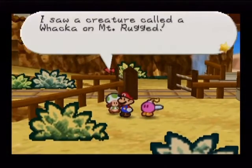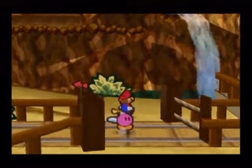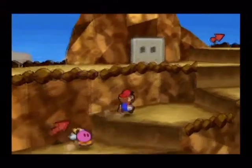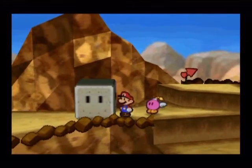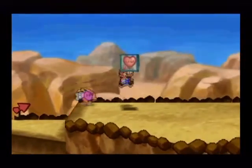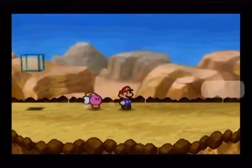I saw a creature called a Wacka. It was extra cute. We've got little signs here telling us where to go — that's nice. When I have an upgraded hammer, I'll be able to destroy this block, but it doesn't look like I can destroy it yet. Oh, and I can heal my health. That might be a sign we've got battles up ahead.